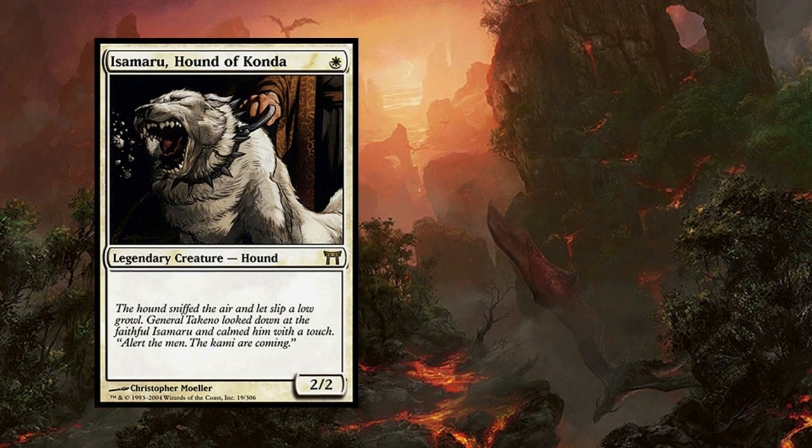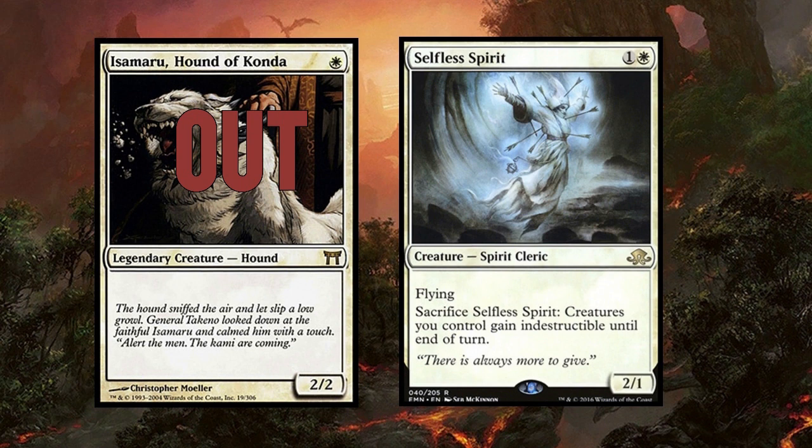Next up, Isumaru — the dog — is out! This is starting off bad, folks, and it's replaced with Selfless Spirit. I recently added Selfless Spirit to my cube and I think it's excellent. But why are you cutting the puppy dog for it? I honestly think that in order to make an aggro deck work you need a critical mass of 1-drops, and cutting Isumaru is not the right choice for mono-white or low-to-the-ground white aggro. But having Selfless Spirit is the right decision — it helps protect against board wipes, has evasion, comes down early, and gives your team some resilience.